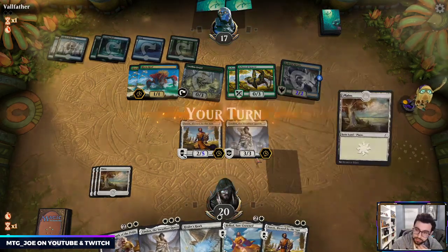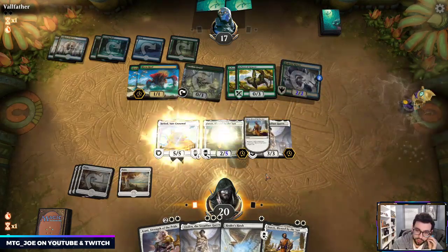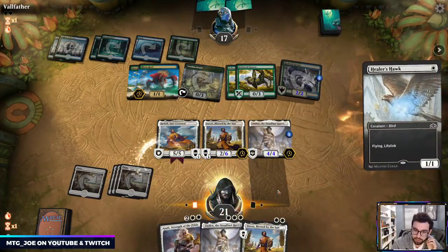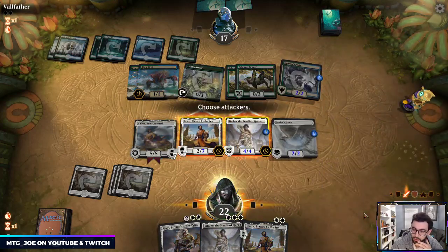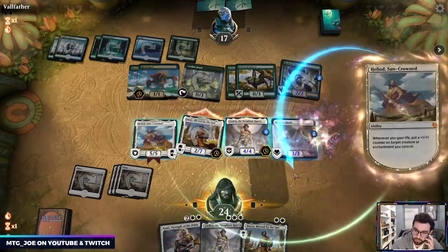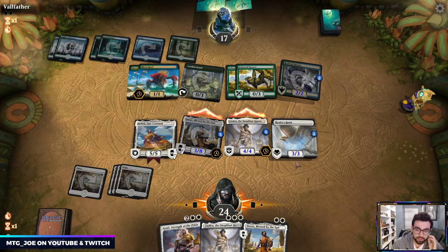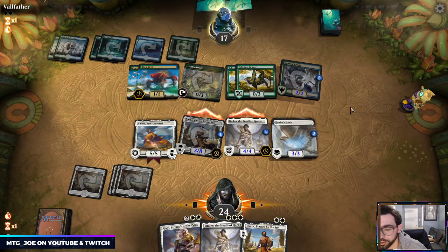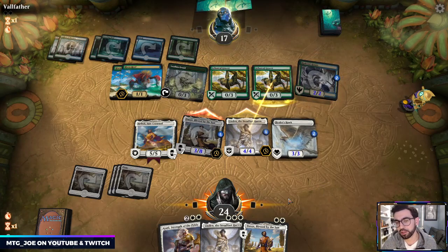They're getting the Risen Reef value — going off in that sense. Perfect — now we have enough devotion so Heliod is activated as a creature. I'm going to put a counter on Linden, then cast Healer Hawk and put a counter on the Hawk. We'll attack with both for two triggers. I'll put one counter here — this is big enough to block their Hydra Cisis now, and this one is large enough that it can go through their Arboreal Grazers so they can't just keep chump blocking.